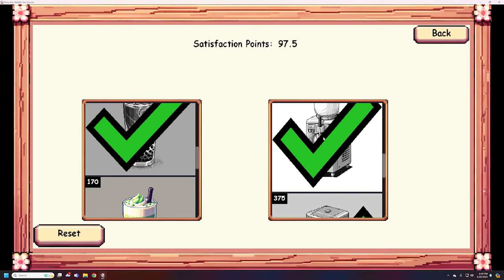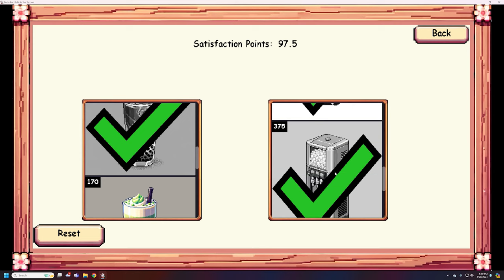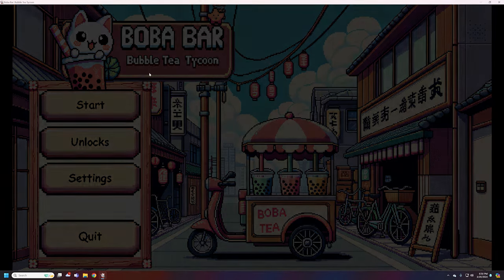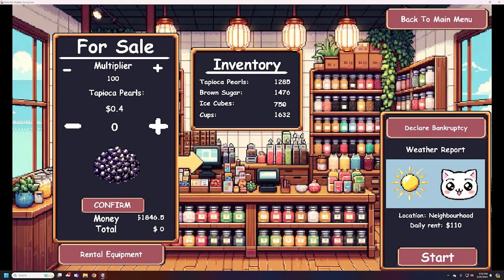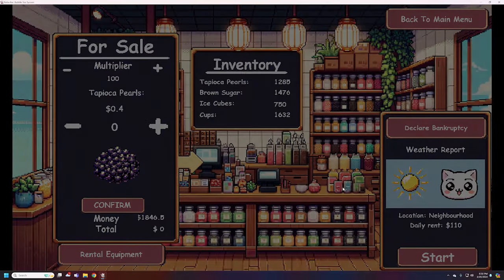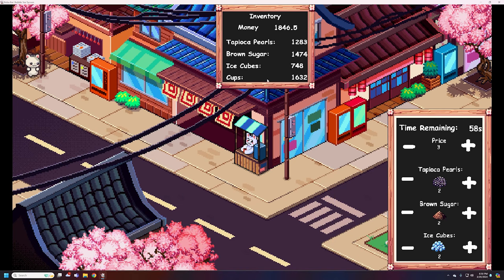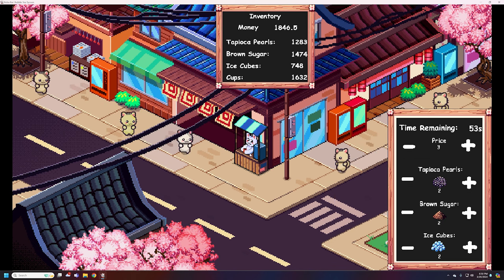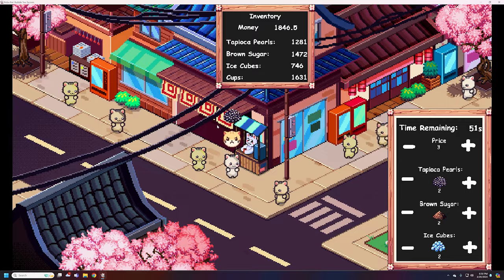At the time of making this video, there doesn't seem to be a description for some of these, but for example, this ice machine I think is giving me 750 ice cubes per day when I rent it. And finally, before we begin, on the bottom right it shows you the weather for the day. It's a sunny day, so I can expect a lot of cats to come, and also the mood of the cats. There's some nuance to this game. As I start the day, the day lasts for just 60 seconds — you can see on the right. Cats will come around, and I've rented a bunch of things so they'll go faster.